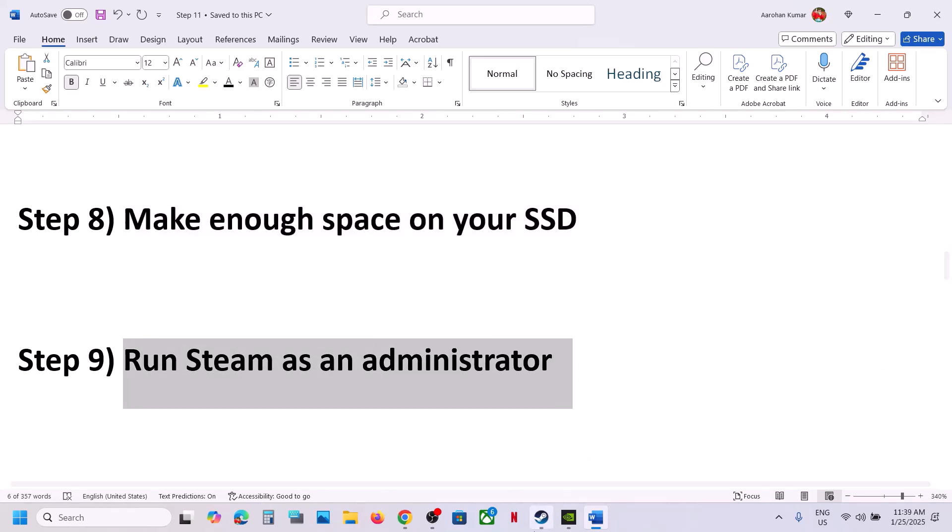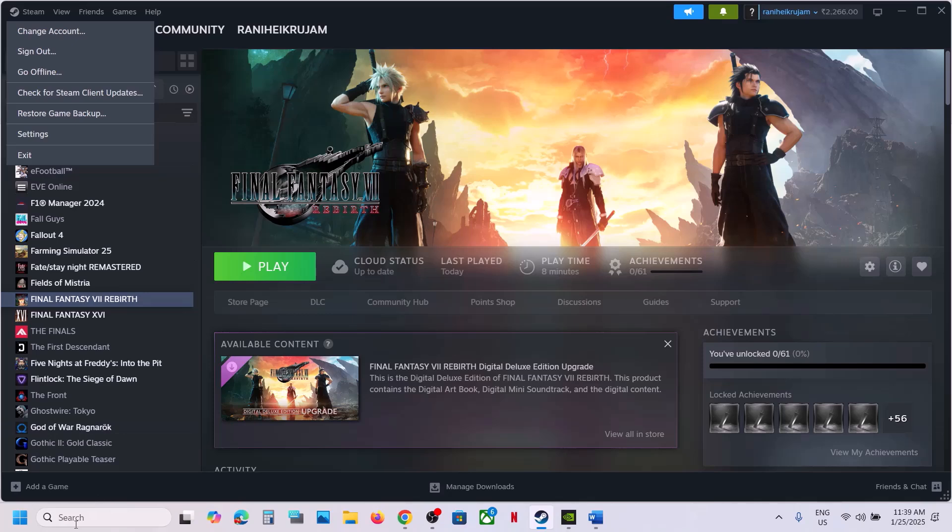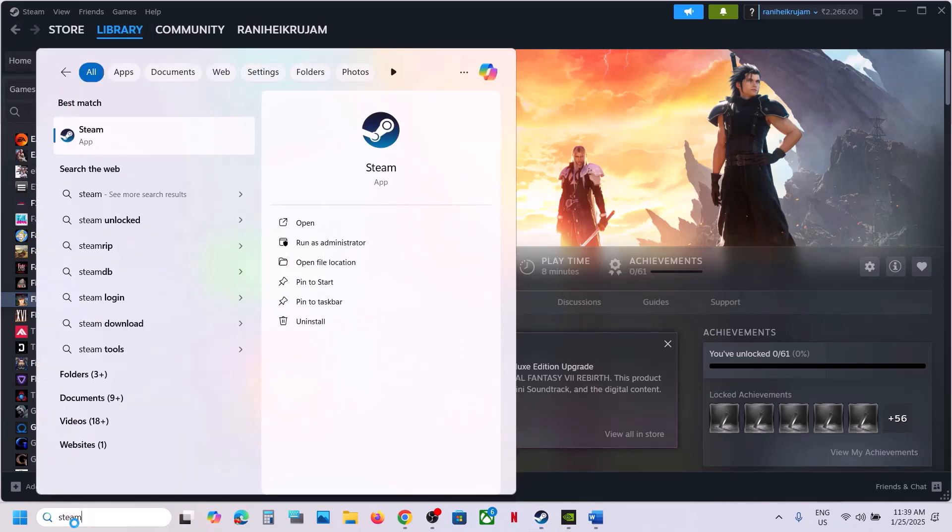The next step is to run Steam as an administrator. Close Steam by going to Steam and clicking Exit. Once Steam is closed, type 'Steam' in the Windows search box, right-click on Steam, click Run as administrator, and then launch the game.